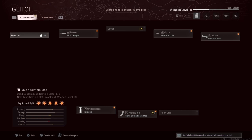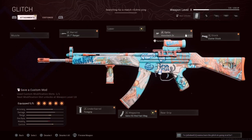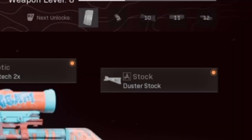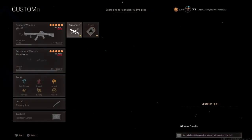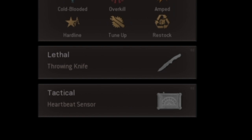The primary weapon that you will need to equip is the C-58 Assault Rifle. This is the gun that makes the whole glitch happen. The attachments you will need for this weapon are the 18.7-inch Ranger Barrel, the Vision Tech 2x Optic, the Duster Stock, the Foregrip, and the Salvo 50-round Fast Mag. You can equip any secondary you like, you can have any perk, but you have to have the throwing knife and the heartbeat sensor.